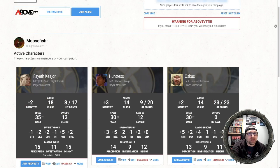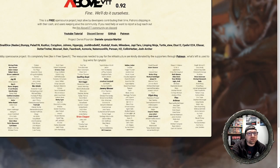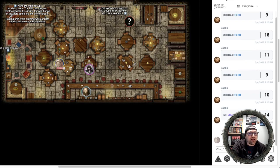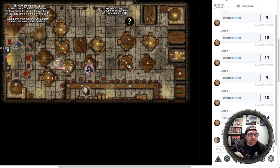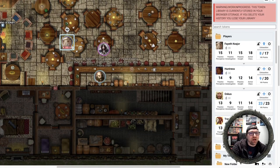I'm going to go back over to my campaign page. As players have Above VTT installed, they will also have the Join Above VTT button on their character. So we're going to open that up, organize some things, close this window out. Now I'm logged in as Fayeth. In this screen, I can only see the room that I'm allowed to see, and there are walls that are blocking the light. Going back over to the DM, I can see much more because I am the DM. But I also have this door.